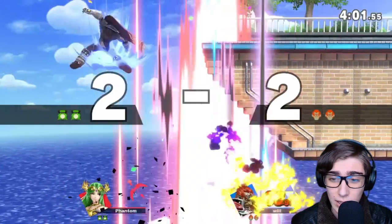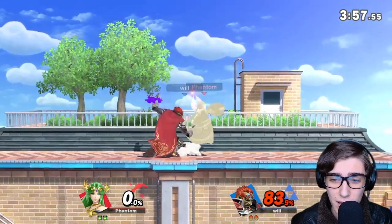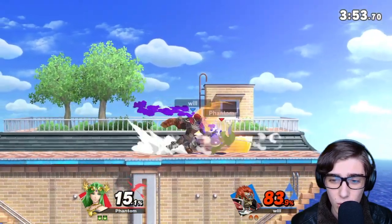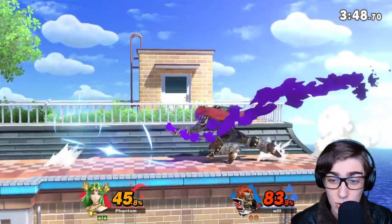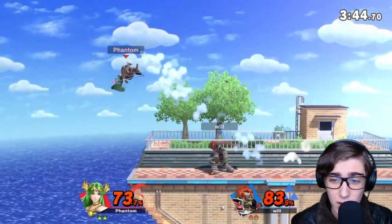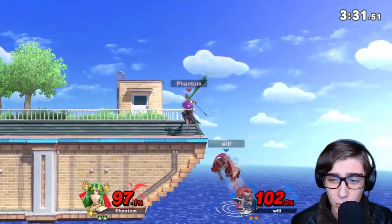I was trying to read him going high and prevent him from recovering, but unfortunately that did not work and I did not position myself that well. Nair's actually a really good tool, but I just didn't use it well there. As you can see, I moved him again with that wind box of the F-Smash. I just gotta stop getting hit by that side B. Really good back throw.